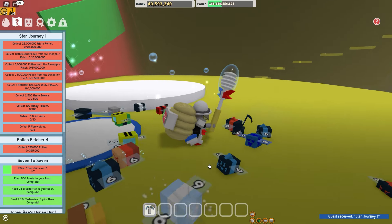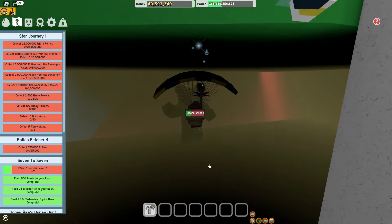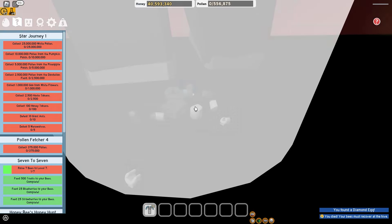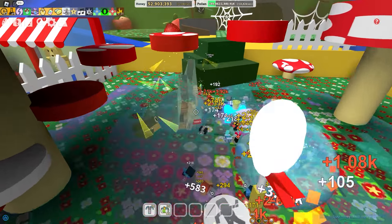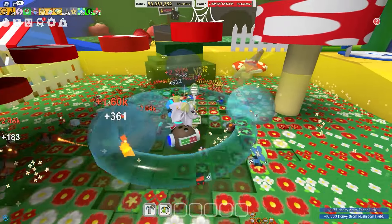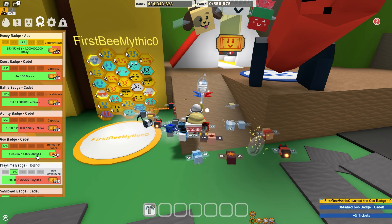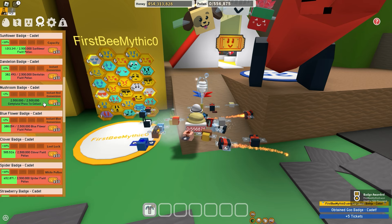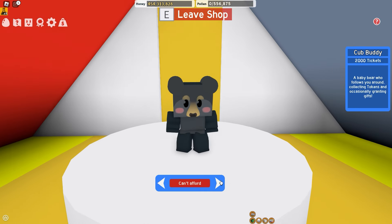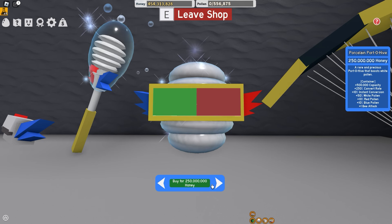Let's get the free diamond egg. Is it my first try? Oh my god, I can't believe it — I did it on my first try guys! Now just a mini boost. In case you're wondering, this is my alt account. Time for the command check. Let's get some free tickets. Now let's buy my first event bee, and that is tabby bee.